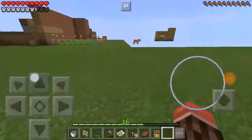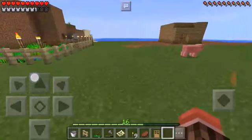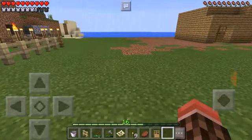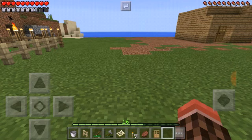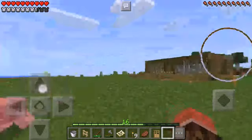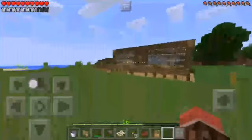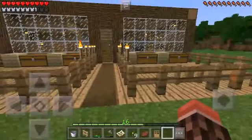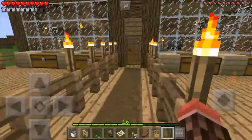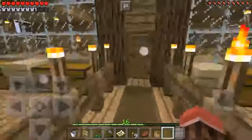Well, here we are. Today's objective is to at least explore a little bit of the world, construct something else, and do a little work on the house or something like that. But the first thing I want to do is at least make a treehouse or something. I'm just coming up with ideas that keep popping up in my head.